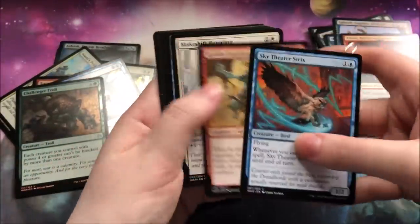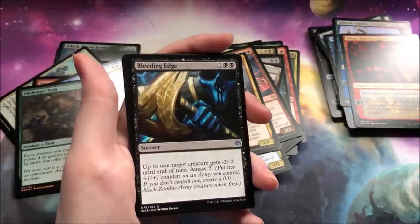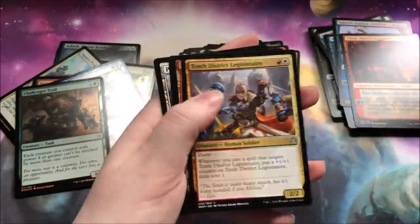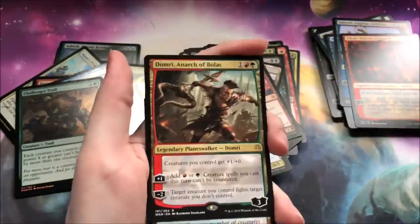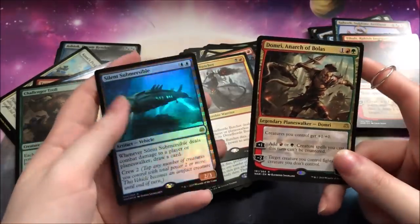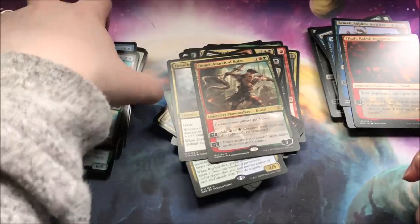I feel like the past Ravnica sets have had a lot of great multi-colored cards, mainly because the sets were focused around them, but I feel like they just kind of forgot about them in this set. And a Domri. Very nice. And a Foil Submarine! That is a great pack honestly. Vehicles are something I really enjoy in Magic at this point, so I'm really happy to pull that in foil. And a Domri. Not too bad. That is probably the best Foil that we are going to get, but I'll take it — it's not a Foil Bolas, but I will take it.